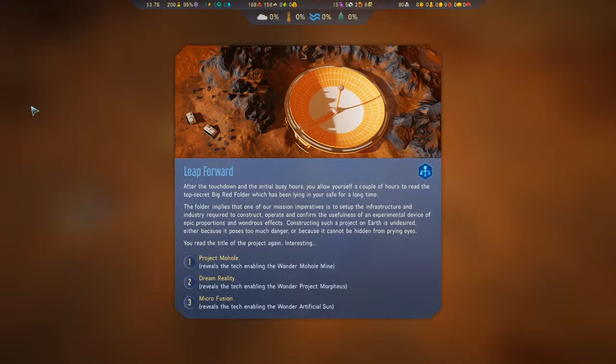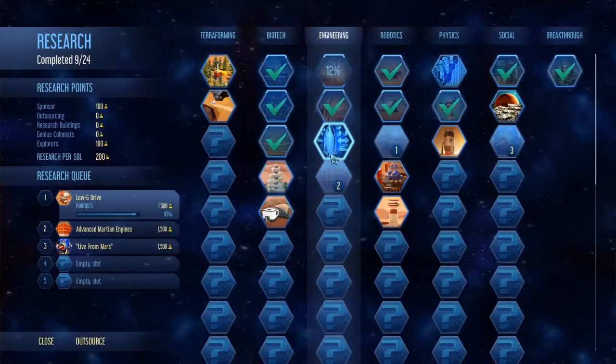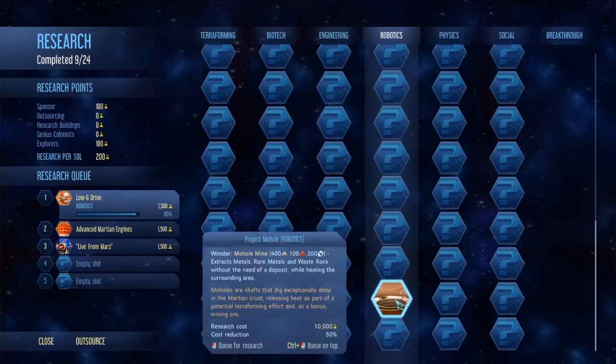Either we can reveal Project Mohole, Dream Reality, or Microfusion right away. Dream Reality is okay. I think let's reveal Project Mohole immediately because it's going to be way down here.